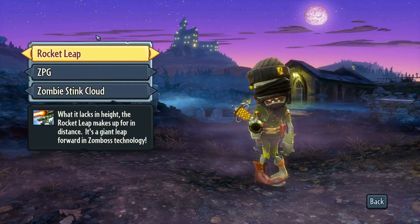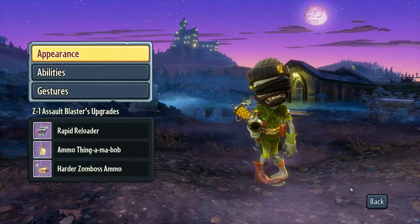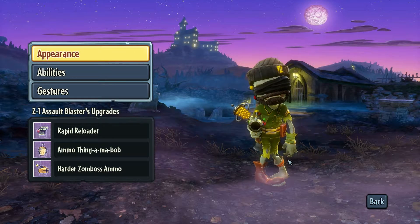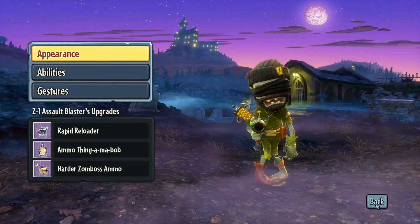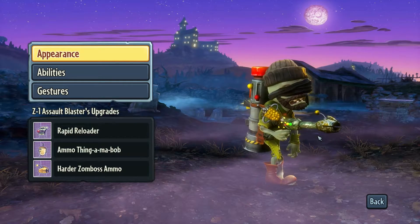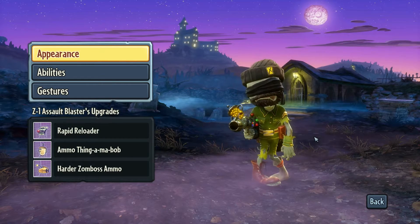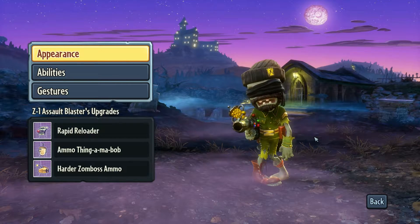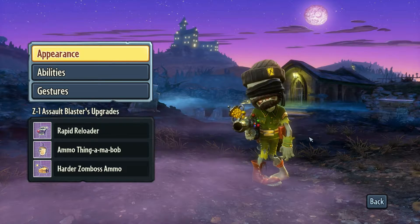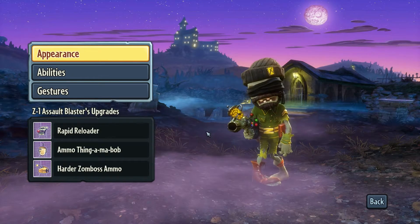Those are the three basic abilities the foot soldier has. There are a couple of variants but I'm not going to show them all off — I don't want to spoil everything. The basic foot soldier does have a regular line of fire, and like I said in the stream I really like the classic characters a lot. You'll just have to play around with him — he's really fun to play with.